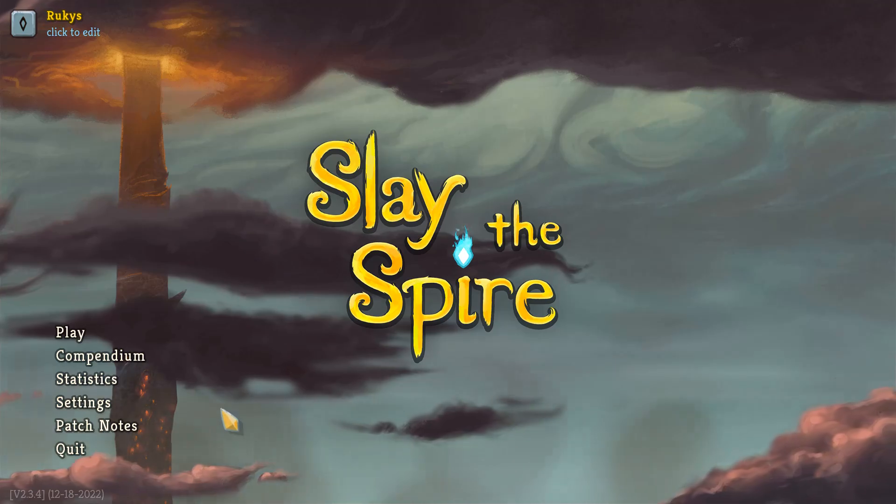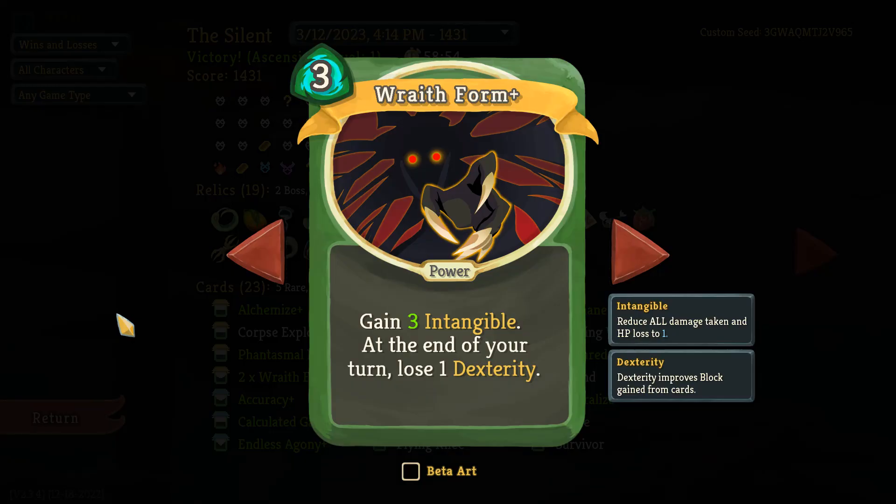Today we're going to be looking at Wraith Form. I want to be very honest here — I am not the best Silent player in the world, and Wraith Form is one of those cards I often would skip because I just wasn't quite sure when exactly would be a good time to take it or what I should be looking for. I would usually just skip it, even though I know a lot of other great players love this card and take it quite often.